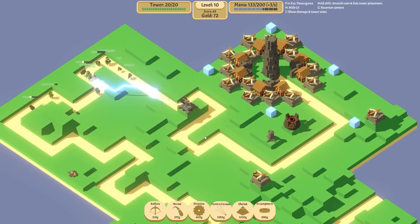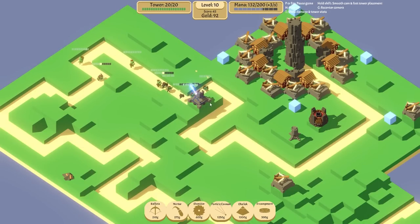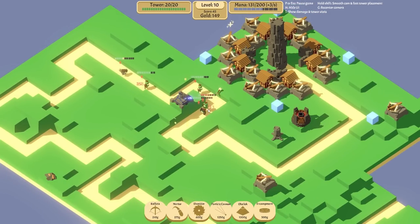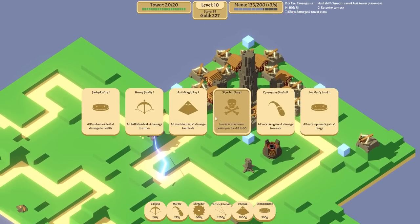I wish there were visual upgrades to the towers. I know it's in early access and there's going to be loads of updates and stuff, but maybe that's one thing they can bring in. I'd absolutely love some visual updates to the towers when you upgrade them. I'm just a big fan of things that look good.